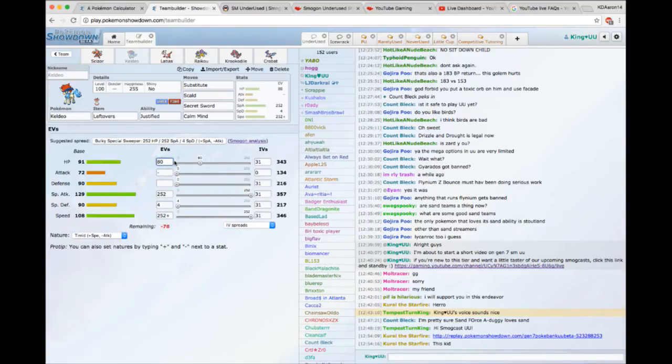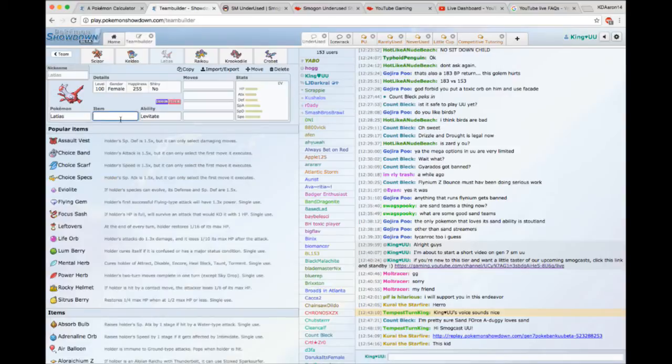Alternatively, you can put Substitute on Raikou instead and let Keldeo run a Choice Scarf or Choice Specs set, but I kind of want this to be a Volt-Turn core. I'm a huge fan of Volt-Turn — it works incredibly well on so many archetypes. It's so easy to get a good U-turn off that changes the entire foundation of the game. It's almost like free points that help you determine what to do at any given time. For the purpose of this video, I'll keep Keldeo with the Substitute set.